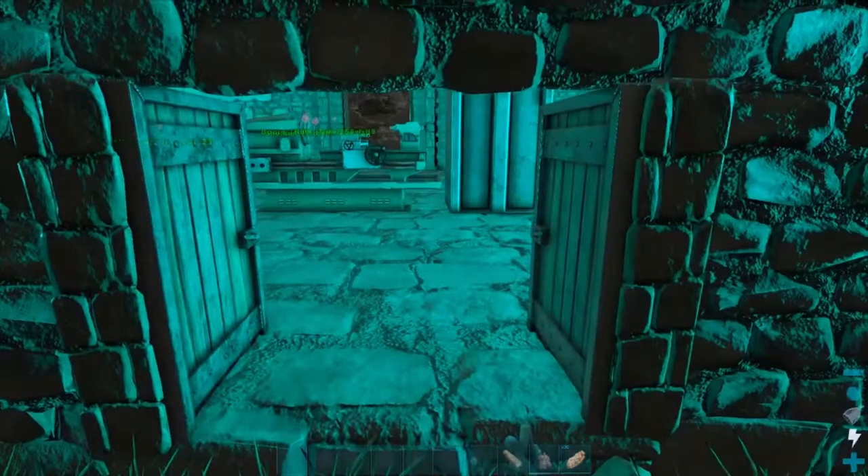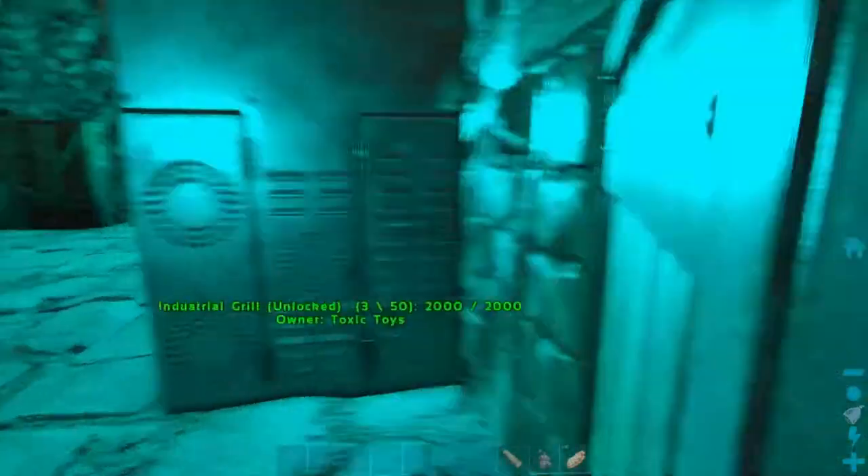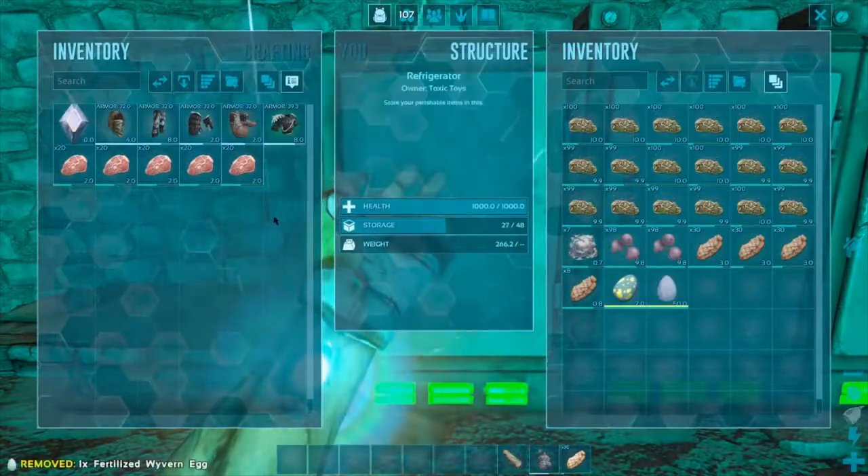Here's the stuff you're going to need in order to do this. What we're going for is Wyvern eggs. I haven't been here too long and I just got this level 190 Pteranodon.